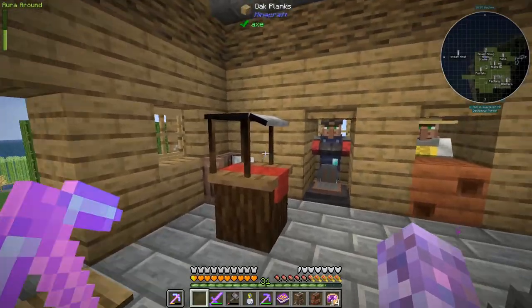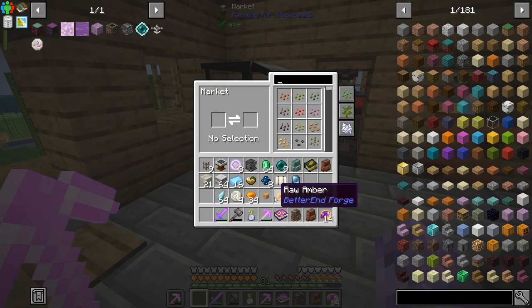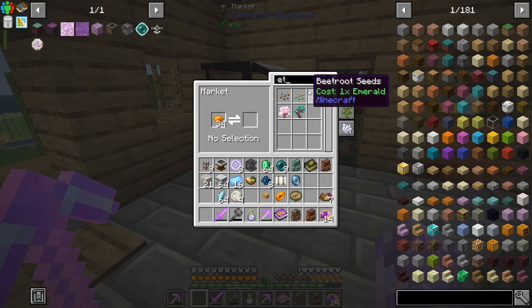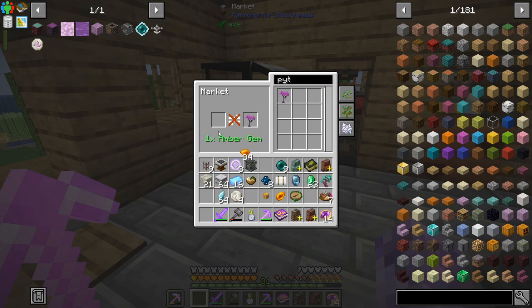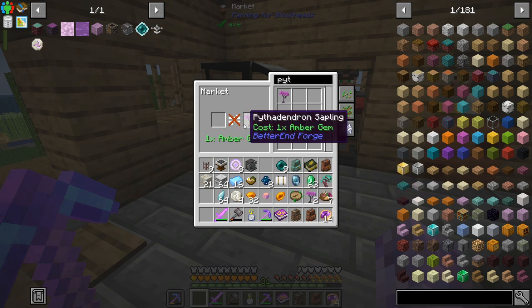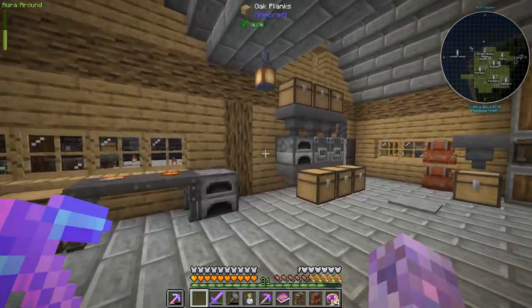In order to get some of these saplings, we require not raw amber but amber gems, which come from raw amber — an ore that's only found in the Amber Lands in the End. We need an ether sapling; those just take emeralds. But a pythadendron sapling requires amber gems.